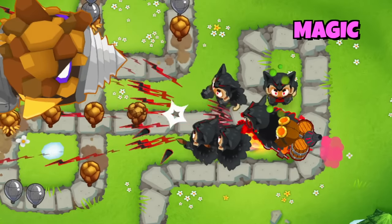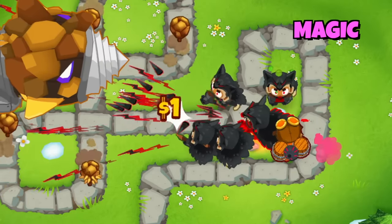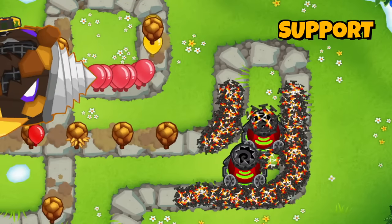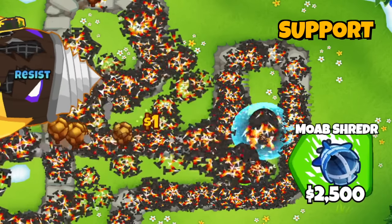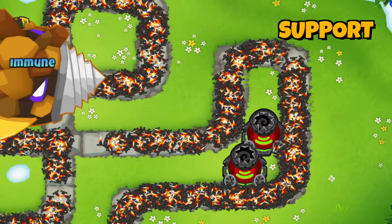The Magic category has another universal solution for both the Boss and the Rock Bloons, which is the Avatar of Wrath with Populous Druids. The Support category has the Spike Storm ability, which does really well versus them thanks to the MOAB Shredder upgrade, which does extra damage to MOAB-class bloons — and again, Rock Bloons are just that: MOAB-class bloons.